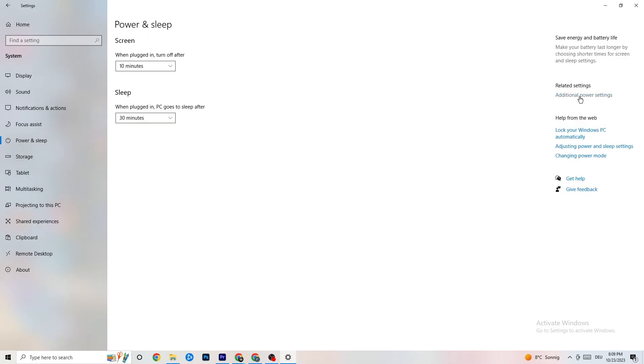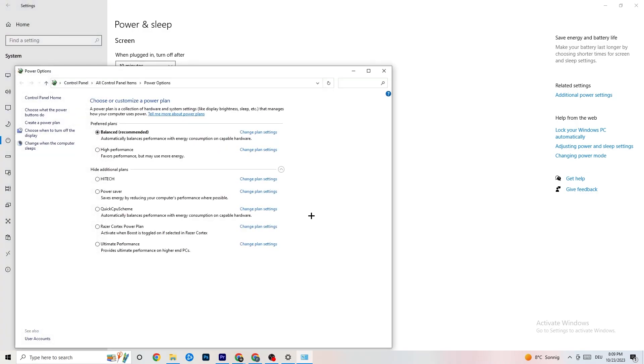Next, click into Power and Sleep, then go to Additional Power Settings. Try both Balanced and High Performance modes to see which works better for your system with Oxygen Not Included.